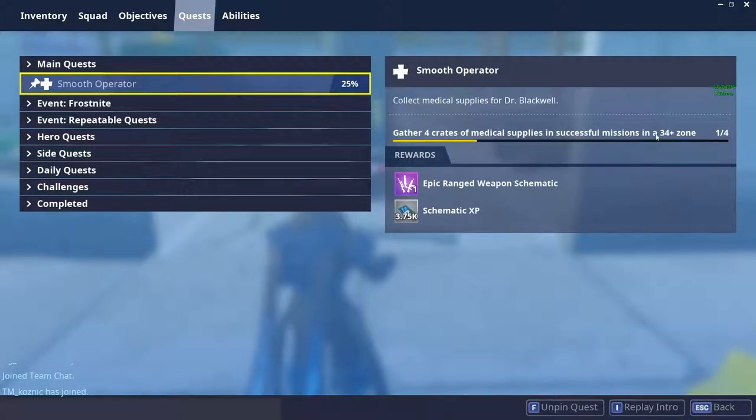So it can be any zone that is 34 plus, like anything industrial, suburban, city, or anything.